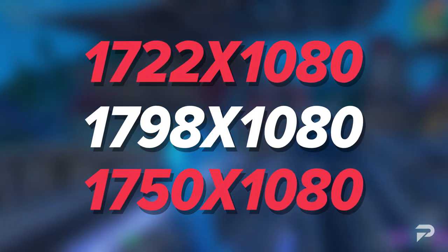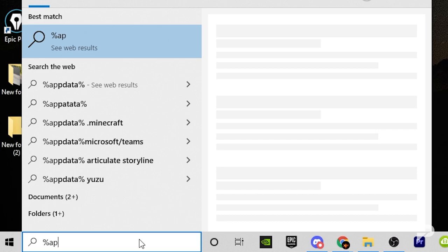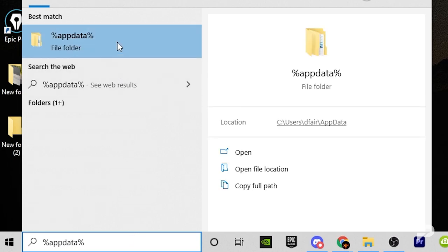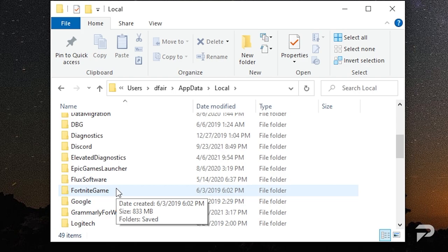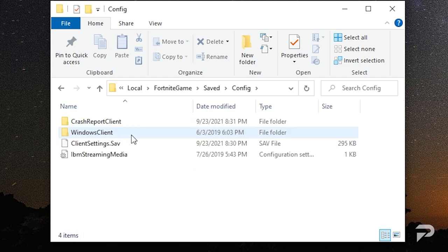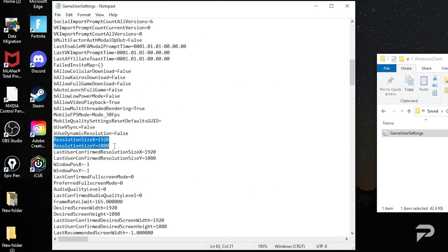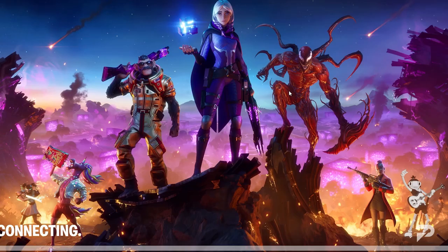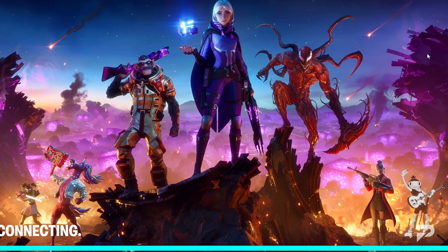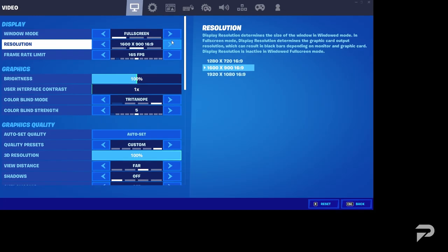The lower field of view means the less you see around you. Less pixels equals more frames - stretch res does boost your frames by quite a bit. To change it, head to the Windows search bar and type in %appdata%. A folder will appear - click Local, then Fortnite Game, Saved, Config, Windows Client, then GameUserSettings. Scroll down to resolution and change both ratios to whatever you want to play on. Hit save, then run your game. To revert, just set resolution back to native in-game.